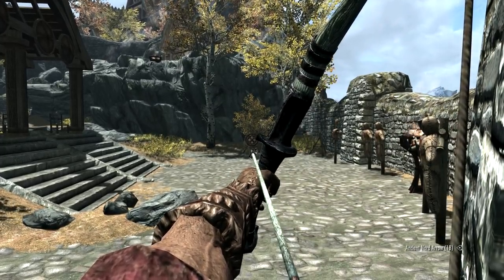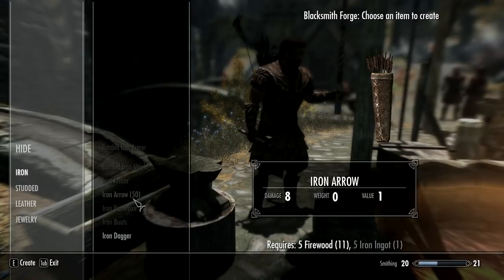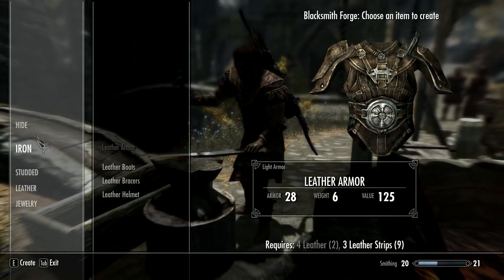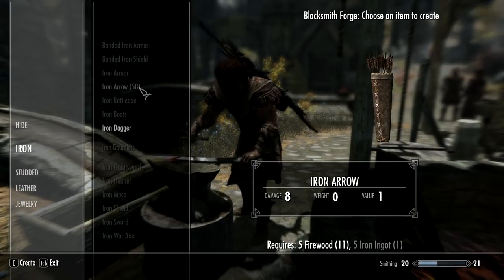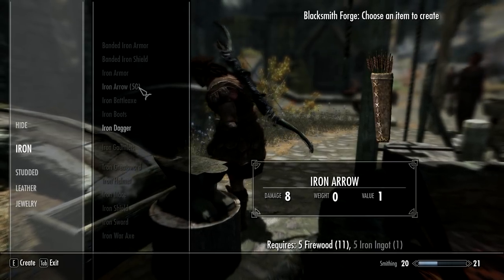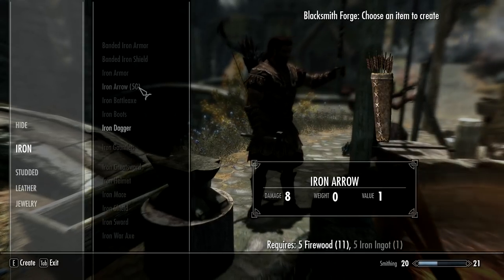The next mod is the Arrowsmith mod, and it does something very small and simple that should have been in the game from the start: it allows you to make arrows. You will need the appropriate smithing skill — for example, without any perks I can only make iron arrows, but with the ebony perk you can make ebony arrows, and so on. It uses whatever metal you need plus firewood. So no more saving your ebony arrows for special occasions — just make a hundred of them and use them at will.